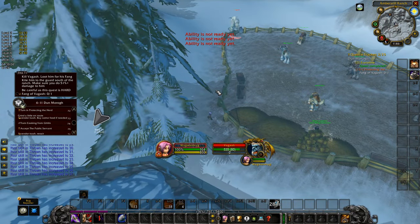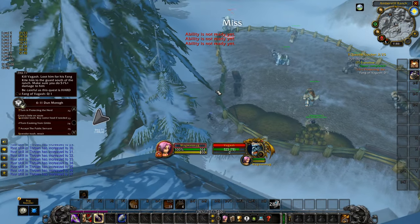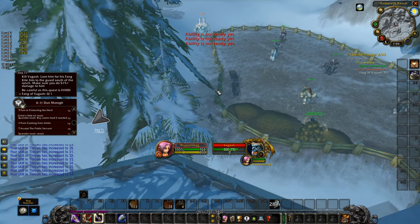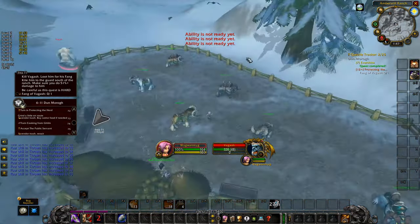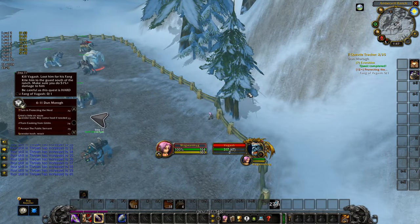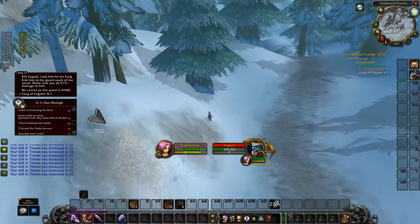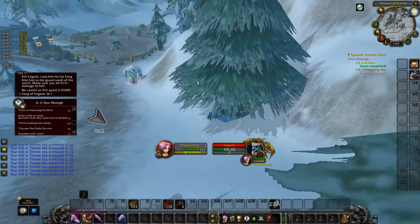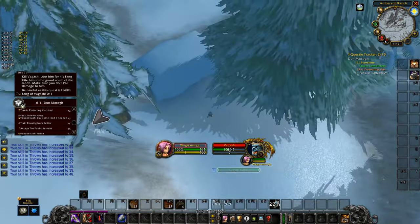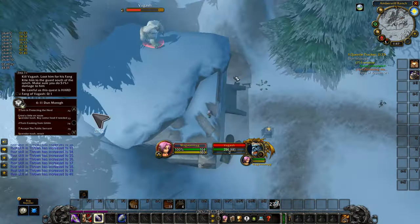Damage him until his health drops to about 60%. If you're a caster, when his health is around 60%, start kiting him south toward the guard. Remember to refresh his leash at least once every 10 seconds. Jump off this building here to gain more distance, then run on top of the guard.